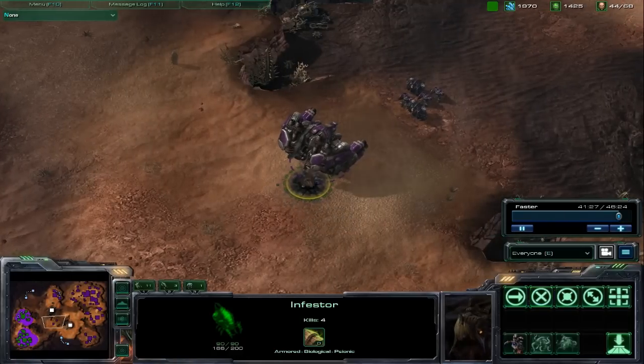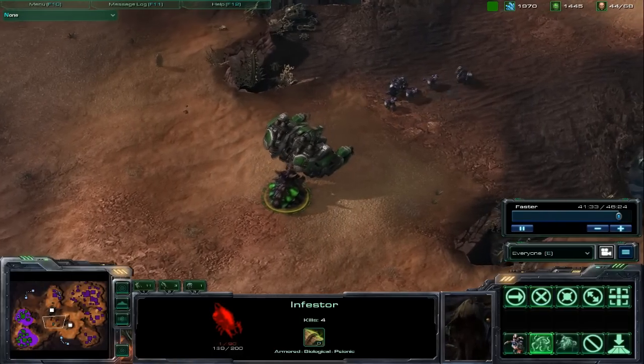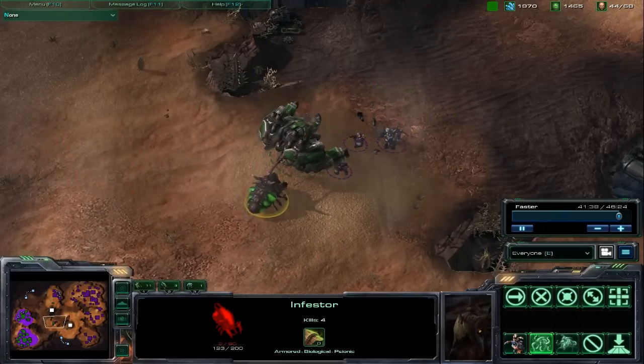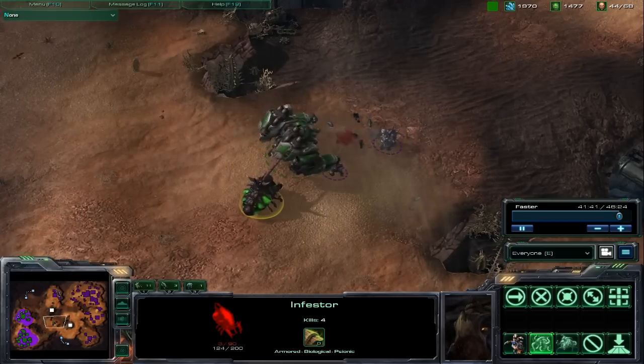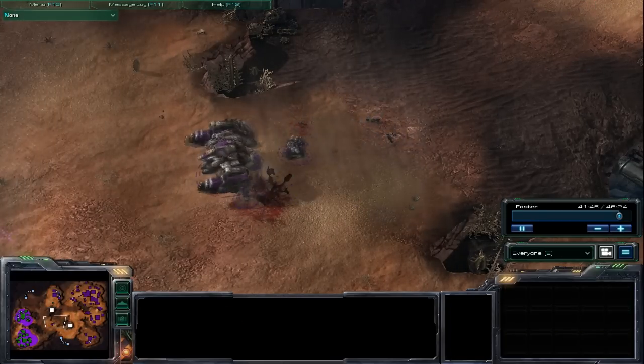Finally, Infestors can Mind Control enemies. It can be tough to use, though, since it has a short cast time and leaves the Infestor completely vulnerable while it's up. It can be useful in some situations, but most of the time it's better to use your energy on Fungal Growth instead, or counter the enemy's force with some other strategy.